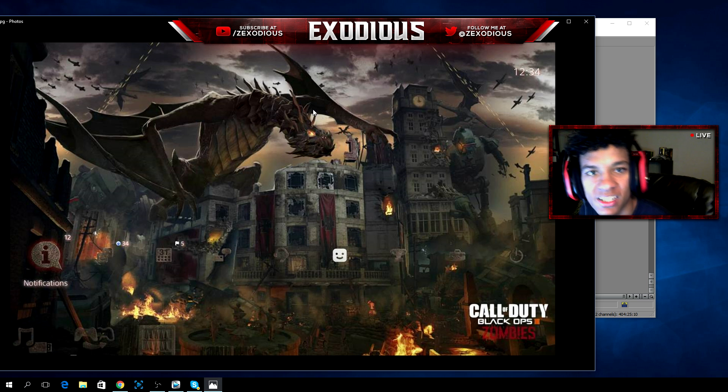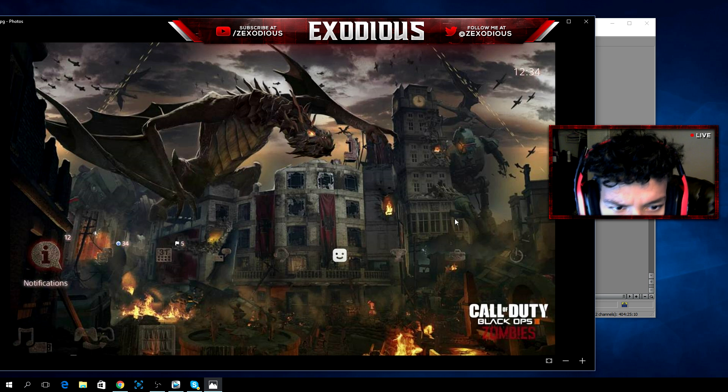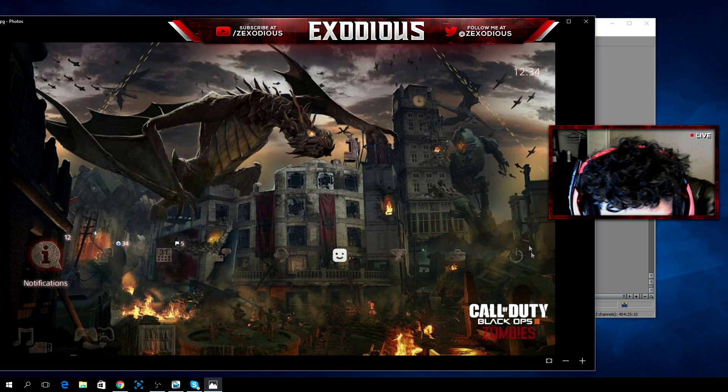I'm not quite sure what the dragon's going to do. It'd be kind of cool if that's part of the easter egg — like it comes down and kills zombies, or you have to get something out of it, like it has a part for a wonder weapon or something. That'd be pretty sweet.